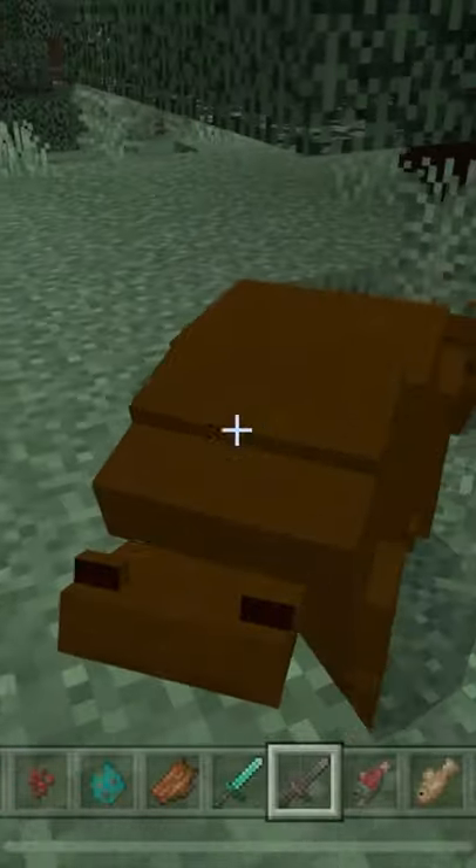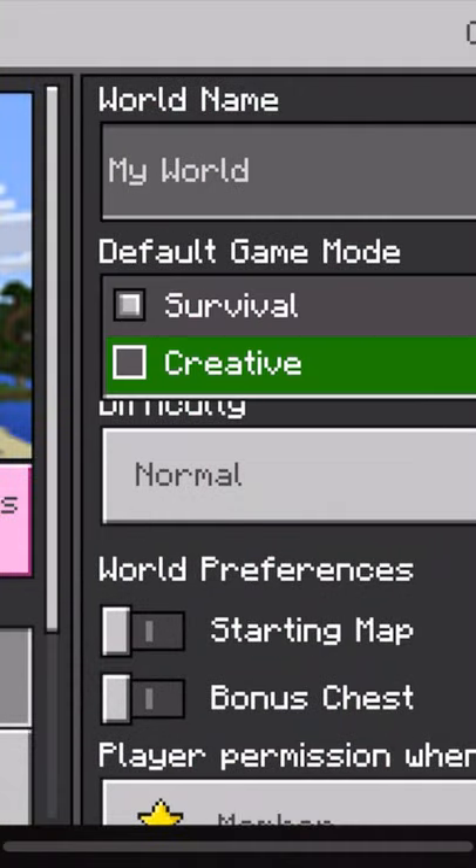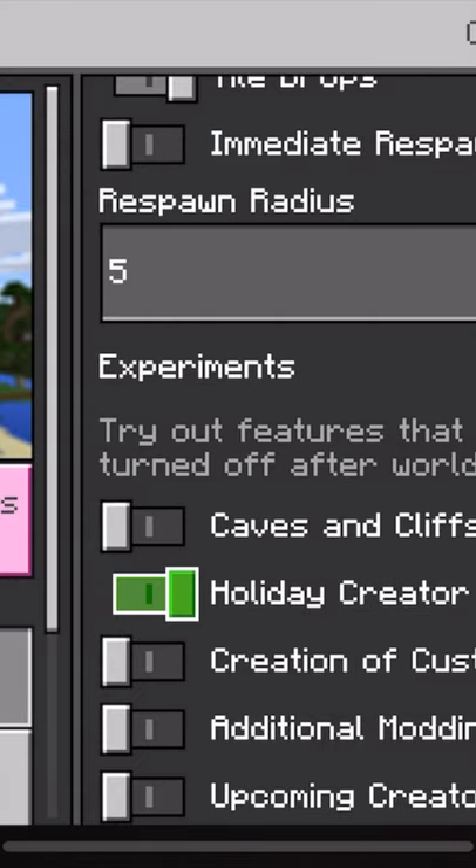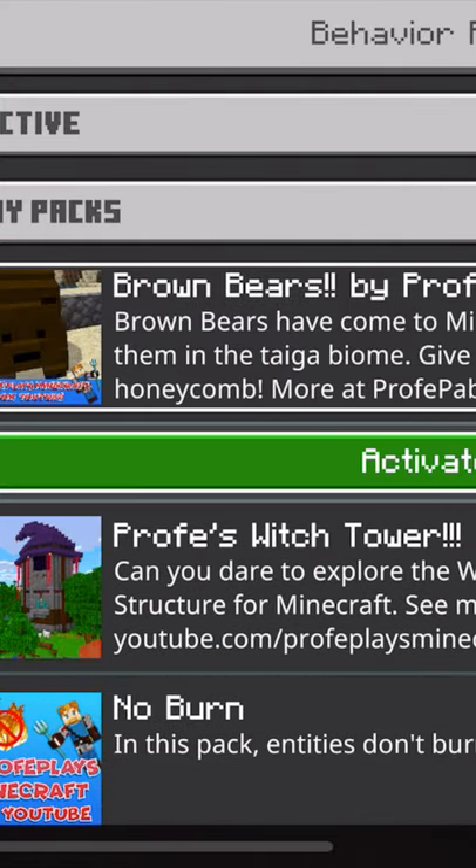Simply go to profepablo.com and download the pack. Create a new world or use an existing world, turn on holiday creator features, and activate the brown bears pack.